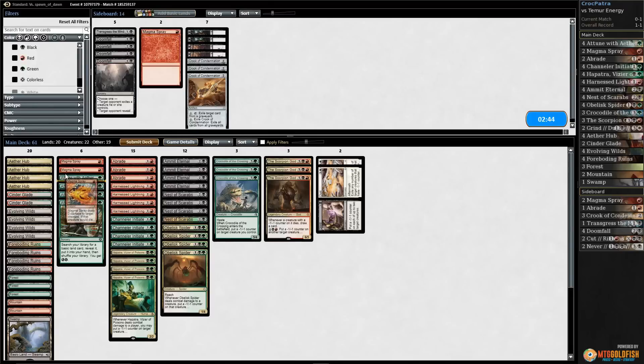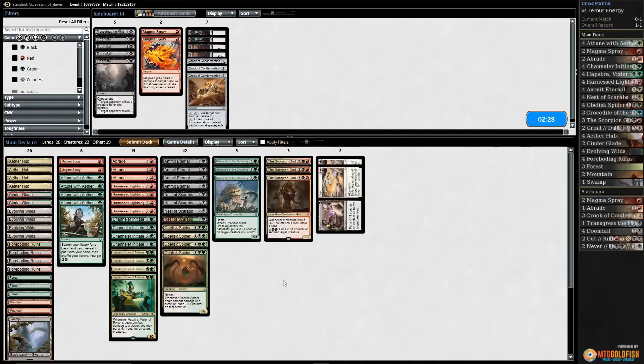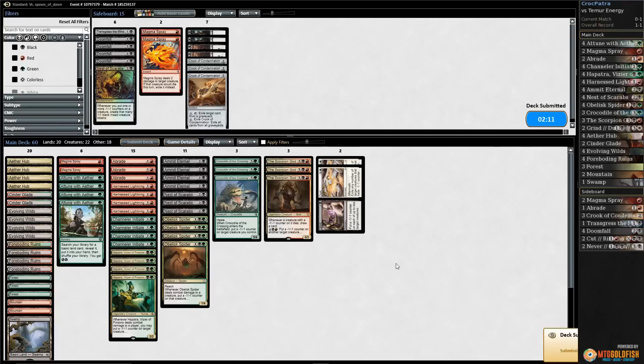The downside of mulliganing — just a no-action hand, unfortunately. Let's bring in another Braid, maybe another Magma Spray — let's bring in one more Braid for Pummeler and hope that we draw a Scorpion God. We should go down one Nest of Scarabs. We're only playing 20 lands but with four Attunes it's kind of like 24, but seven or eight lands in a hand just isn't going to get it done.